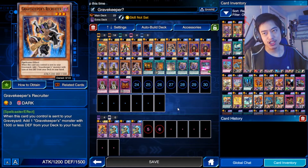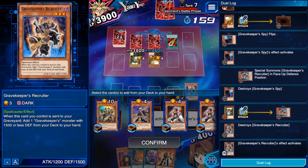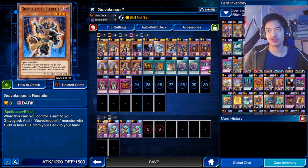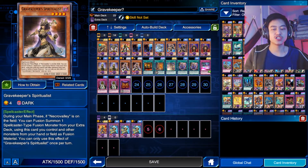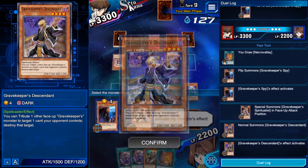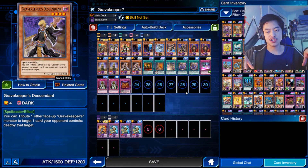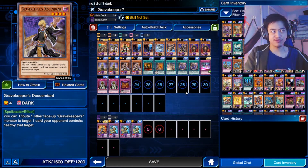Next is Gravekeeper's Recruiter. When this card is sent to the graveyard, you can add a Gravekeeper monster with 1,500 defense or less to your hand — that includes the Oracle, Chief, Descendant, Nobleman, and Spiritualist. Next is the Descendant: you can tribute a Gravekeeper to destroy any card your opponent controls, whether it's in their field zone, spell card zone, or monster card zone — it can destroy pretty much anything on the field.